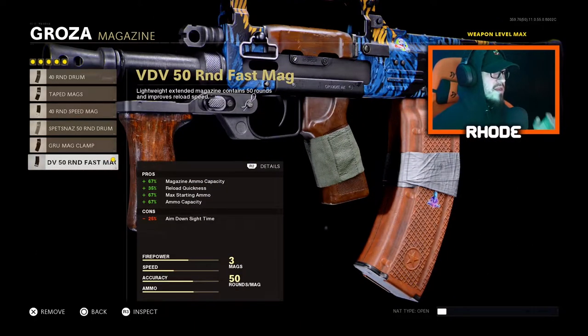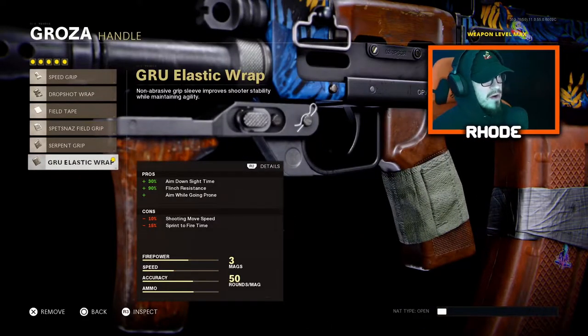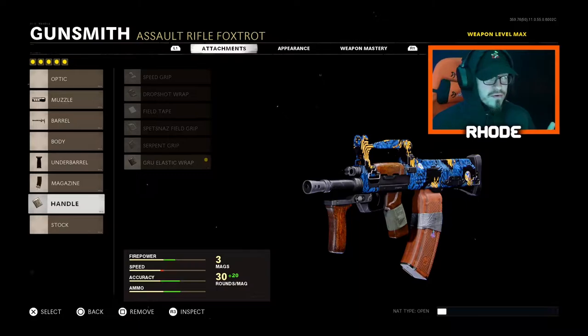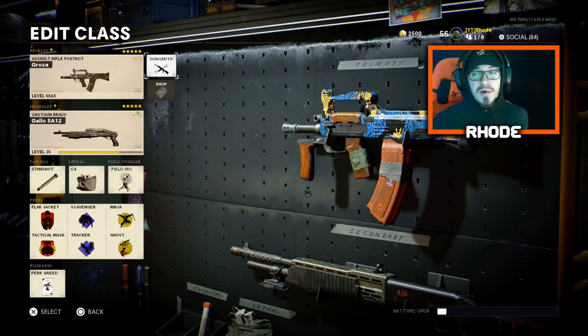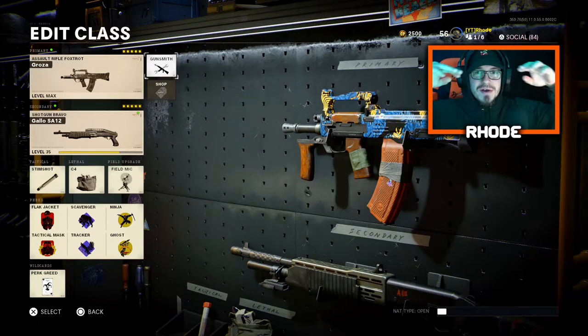For the magazine we're running the 50 round fast mag, and for the handle the Groza Elastic Wrap, which gives 30% ADS speed and 90% flinch resistance. Nothing affects my ADS with these other attachments or my recoil control, so this setup is amazing guys. You guys are gonna love the gameplay — absolutely go crazy. Smash that like, hit the subscribe button down below, and I'll catch y'all later. Peace.